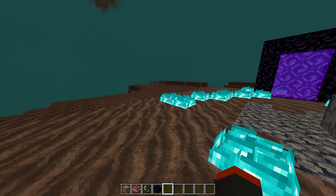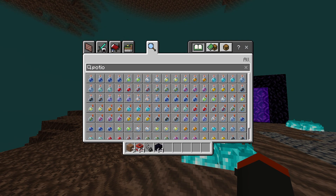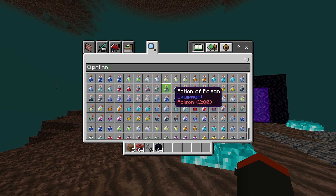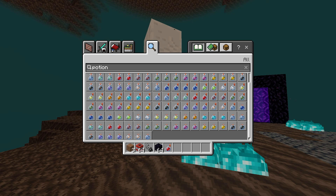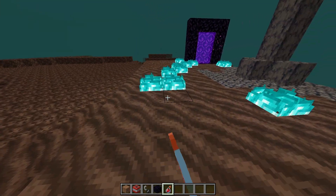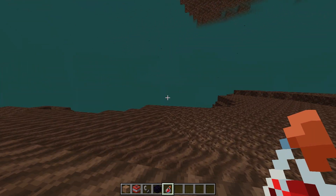Every animation — fire, anything — is completely disabled. This also helps for PvP. When you throw splash potions, they normally have particles coming out of them, but not anymore with this pack. You can see it's just non-existent. You'd normally see a lot of particles, but that's completely gone.